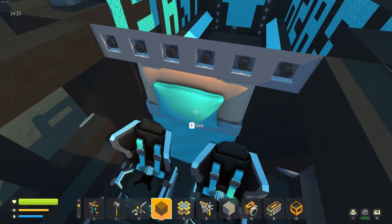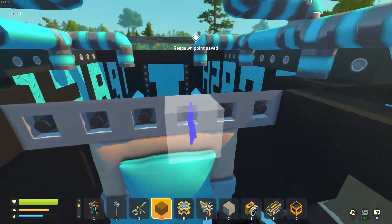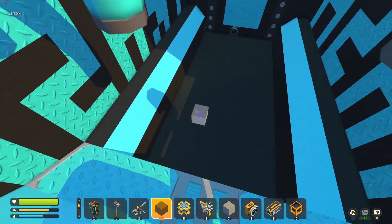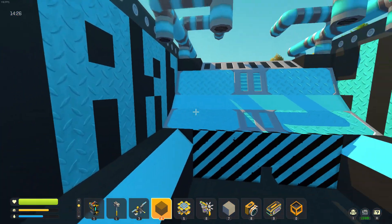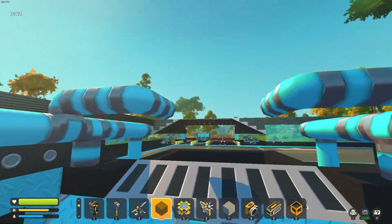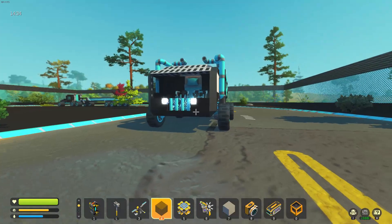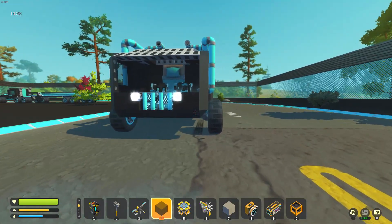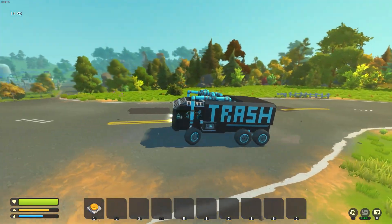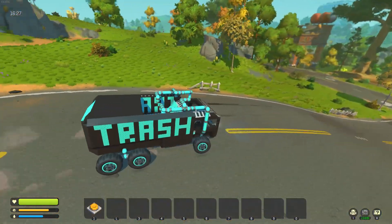There's a spawn point right here, easy for you to use. The back of the truck doesn't have much going on until we drop some caged men in it. But I'm pretty happy with how this has come together. It handles really well for a big truck — it feels exactly like a big garbage truck should: big, heavy, and powerful.